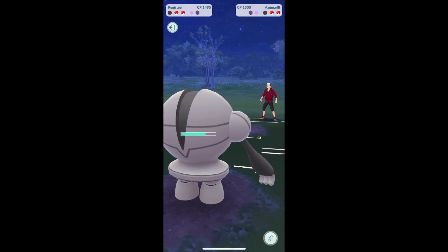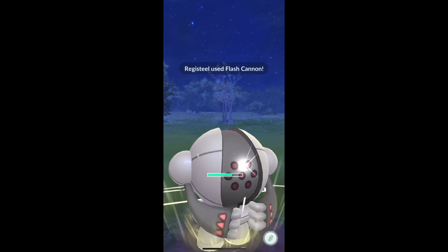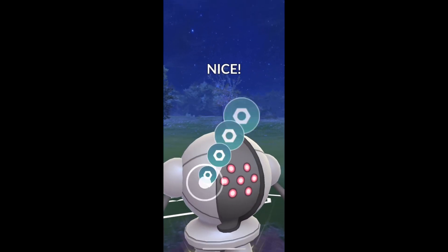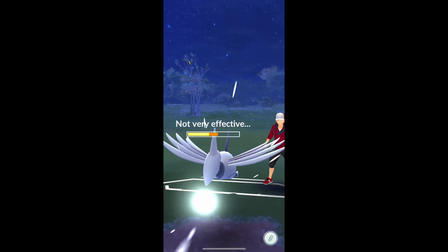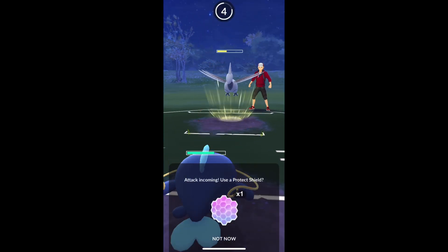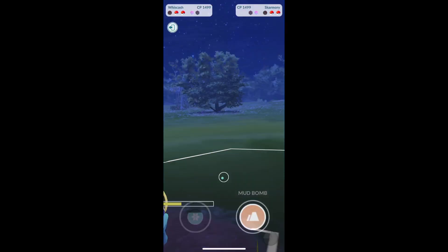Then in comes — let's see what comes in. It's gonna be Skarmory. We're gonna hit these Flash Cannons. Here comes another Flash Cannon. Sky Attack not gonna do a whole lot to us — it's gonna be resisted. So we swap into our Wishcash.